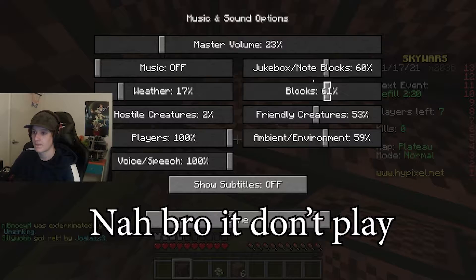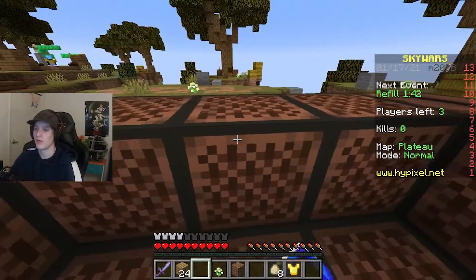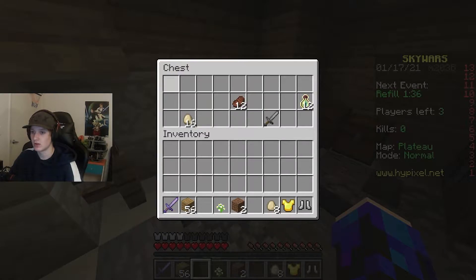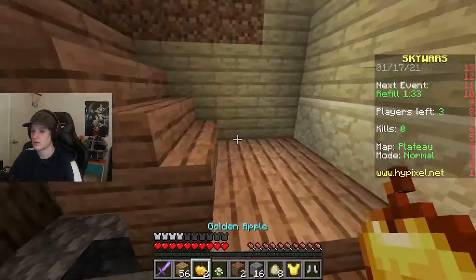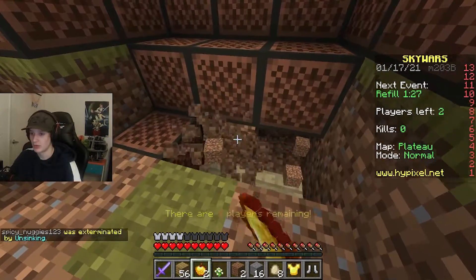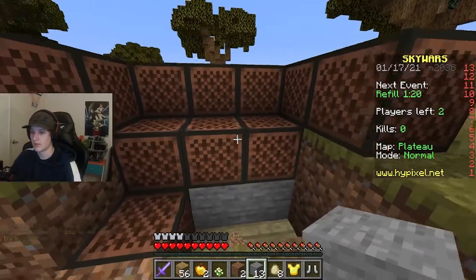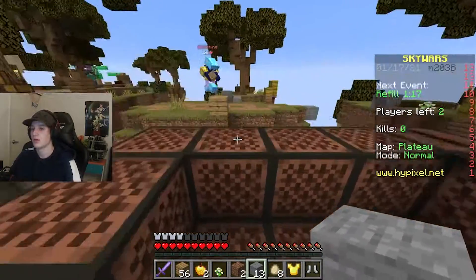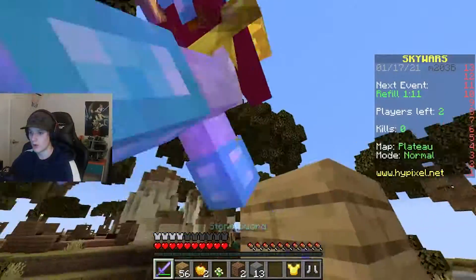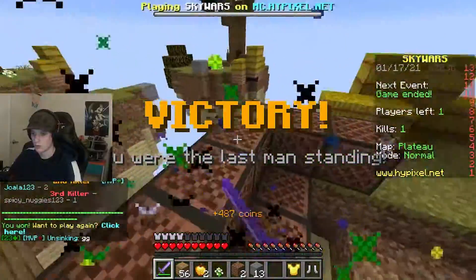Even if sounds are off, it doesn't play anything — but anyway, if you want to place stone below your block, go to your chest. I'm gonna come up and see that these should be the base blocks. Break the dirt and place the stone right there — that's gonna make them the base blocks. Just leave them at that.